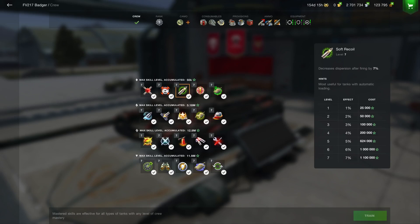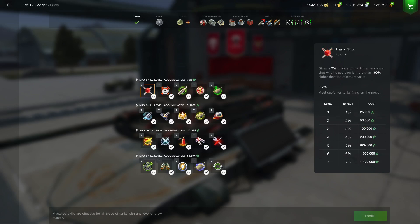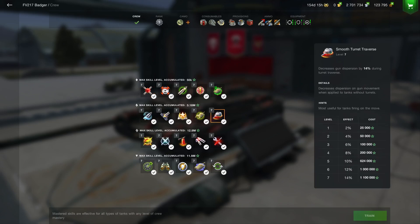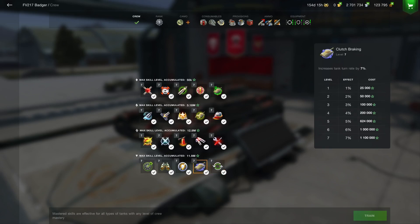I'll put a line-up of what I would suggest to train in order, but you can adapt it to yourself - everybody's different. But these are the ones I've found have assisted me during the build-up of training the crew all the way up to full level 7, throughout your lights, mediums, heavies, and TDs. These mastered skills are effective for all tanks that you play with any level of crew mastery. So you can buy a new tank and it's only got 50% crew, but if you've got these levels trained up to level 7, they will work in effect with your tank while you're training that crew up to level 100.